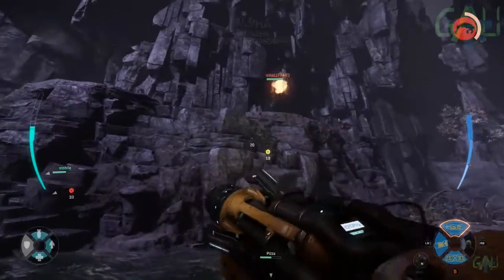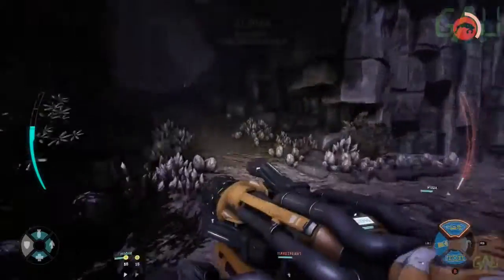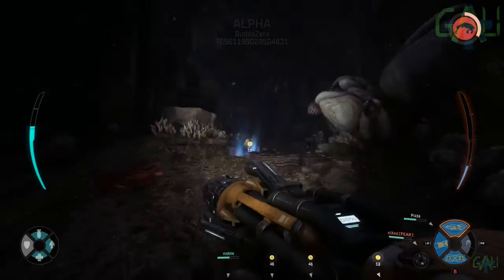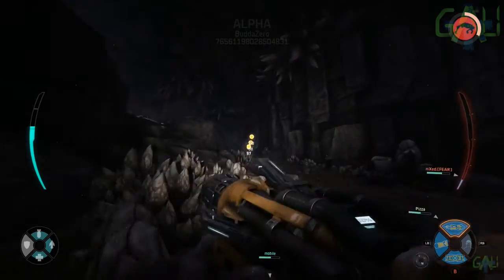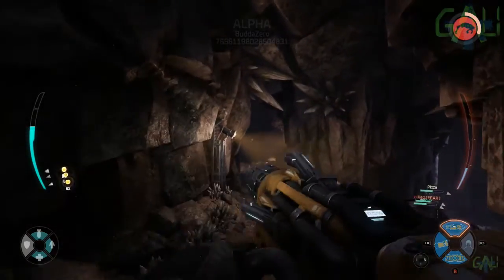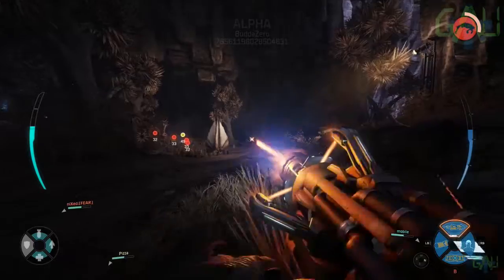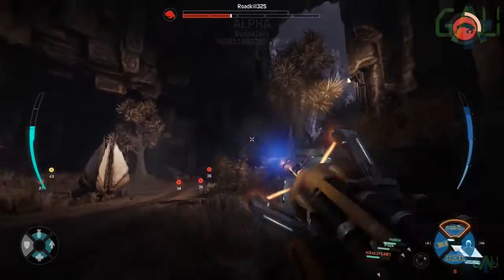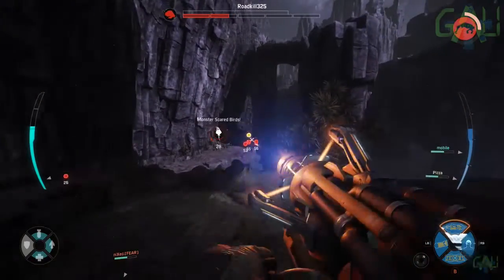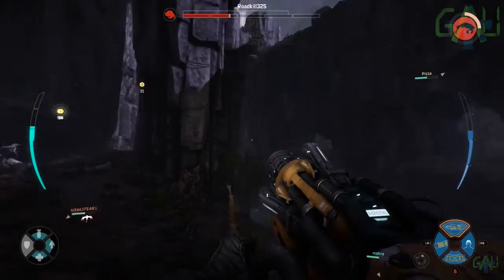We do hear the monster and see his footprints — he's trying to run away to gain armor. You gain armor by eating other monsters within the environment. When you eat enough monsters you fill a meter that allows you to evolve to stage two. The monster can only evolve twice — stage two and then stage three. When he's stage three he has the option of destroying the power relay. He can also win by killing all the hunters by getting them all down at the same time.